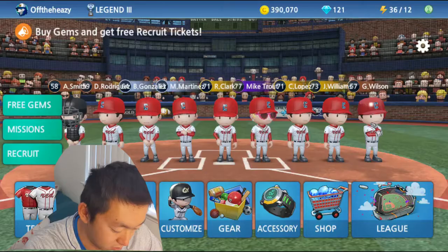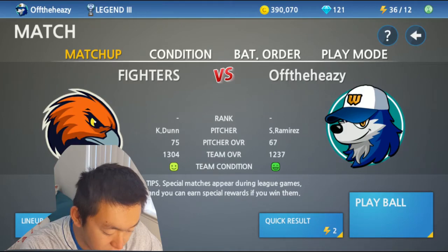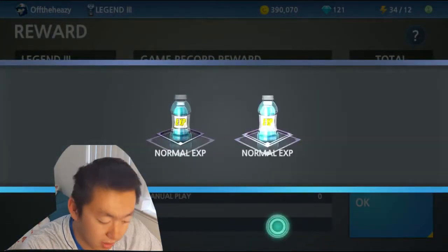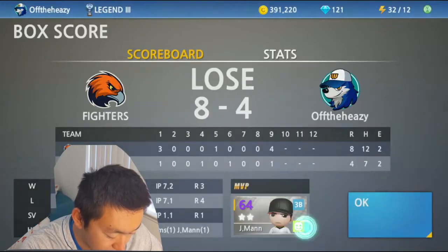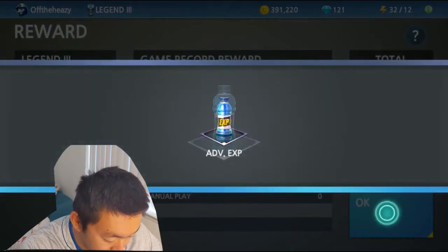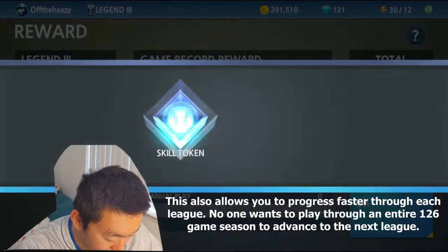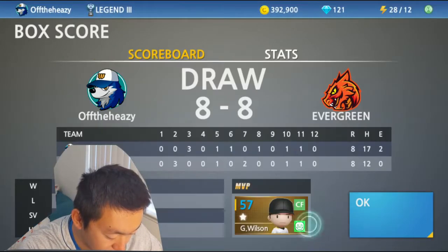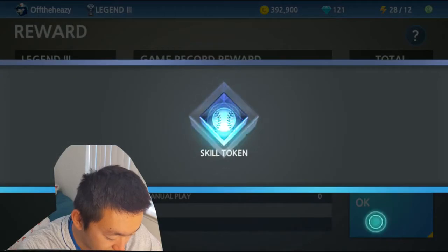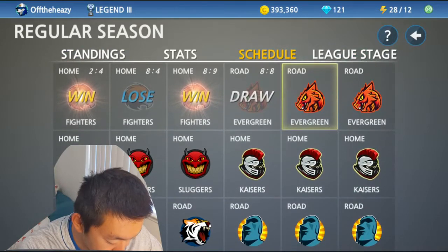So the first step: what you're going to want to do is sim games. Use up all your stamina to sim through the games. You can see here I have quite a bit saved up. You usually have eight stamina, so four games — quick result each time. Sometimes you'll earn stamina from the games, which will let you get more. So here you can see that really quickly — went through four games and I got two wins, one loss, and a draw.